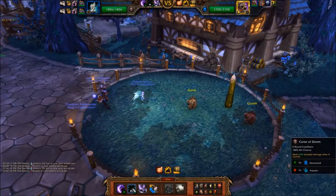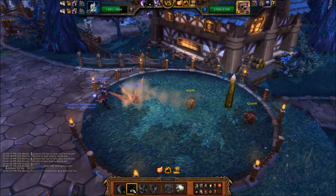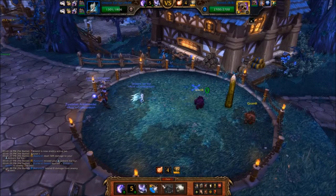Start with your Unborn Valkyr and cast Curse of Doom. If you get stunned, you can either restart the battle or pass before casting Curse of Doom.